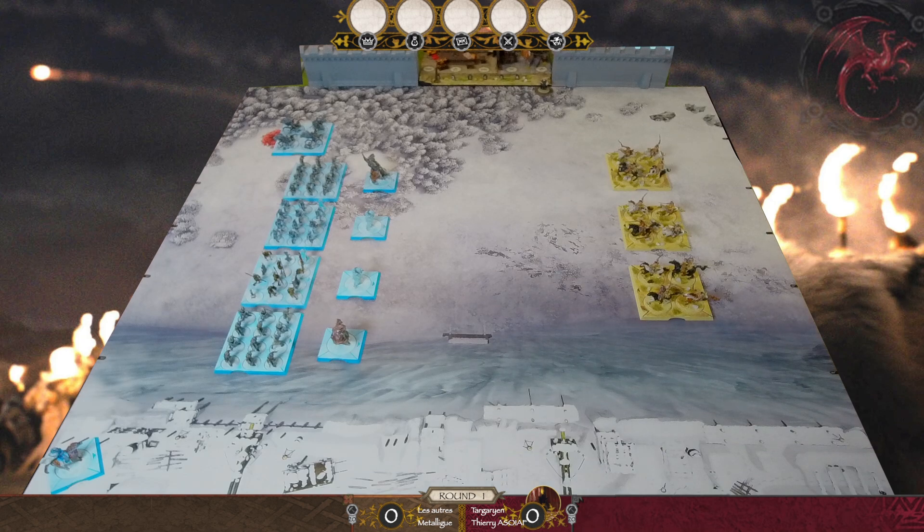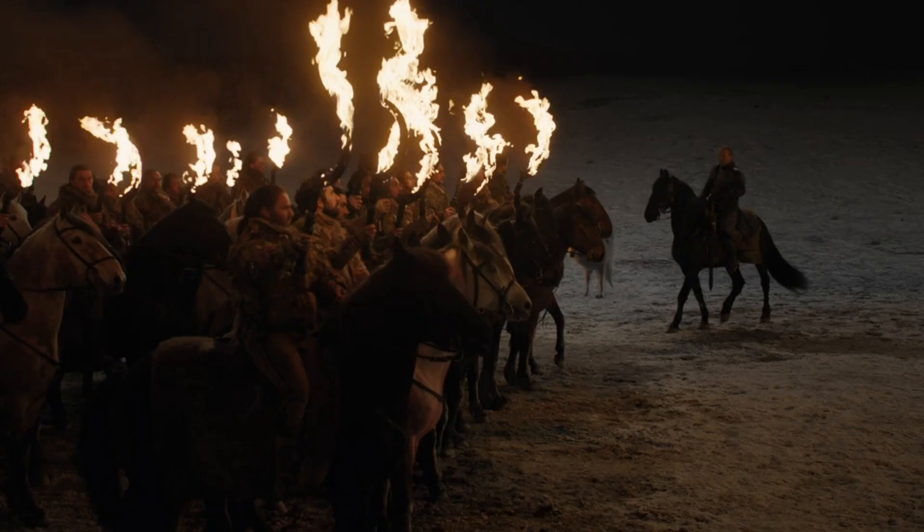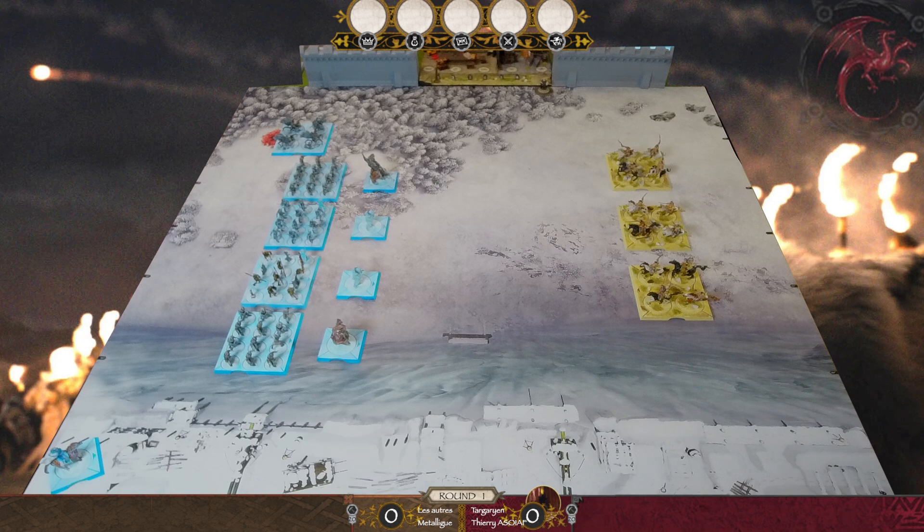Voilà la première partie de l'acte 4 de la campagne des morts-vivants. Cette première partie, c'est ce qu'on a appelé la charge des Dothraki. Les morts-vivants s'approchent de Winterfell et Daenerys envoie toute sa cavalerie pour contrer l'assaut des morts-vivants. C'est une partie qui va se jouer de manière un peu particulière. Il y a quasi l'intégralité des morts-vivants. Le général, le Night King, est dans un coin et ne participe pas au combat.